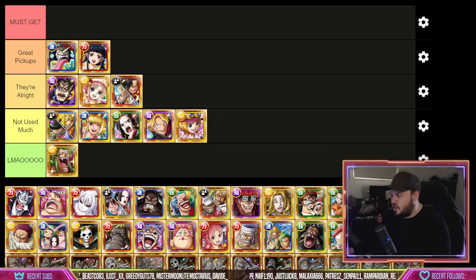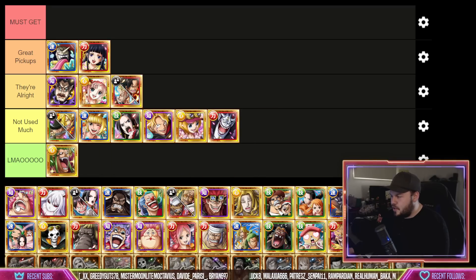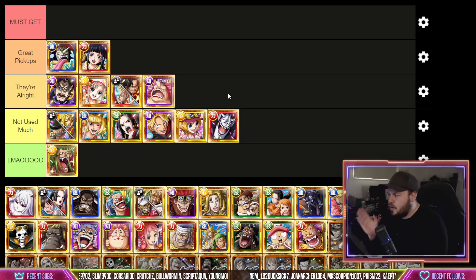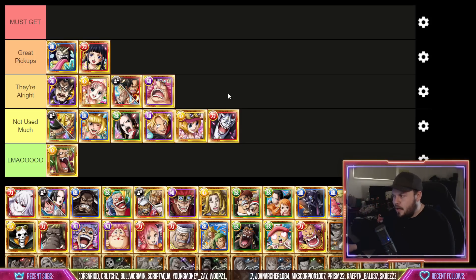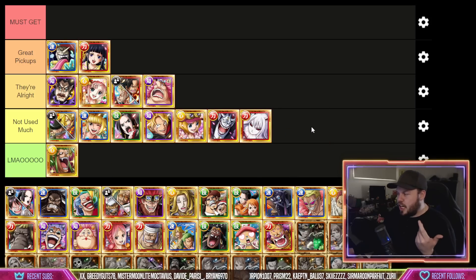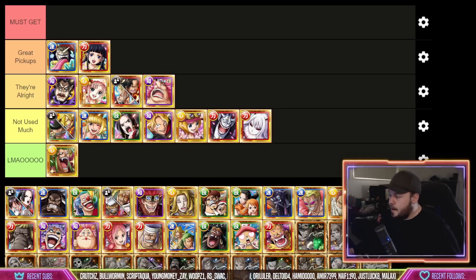Koala isn't really used too much, and the next character also not really used too much. Big Mom is okay — she has a really unique ability of removing beneficial effects, and there are not too many characters in the game that can do that, so having access to a character that can is pretty good. Carrot isn't really used too much either. She has a unique ability of removing enemy defense-up effects, and she's an attack booster and chain booster, but in a lot of cases you just have better units available.